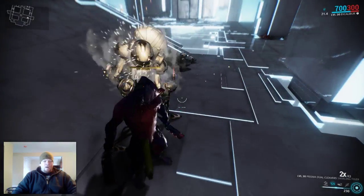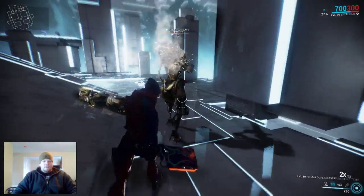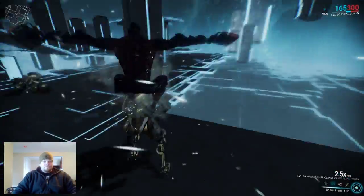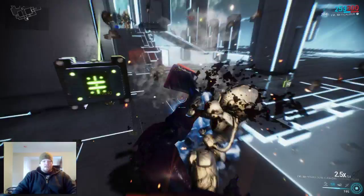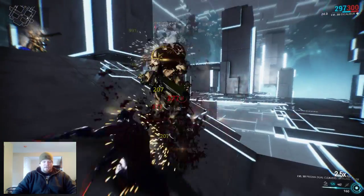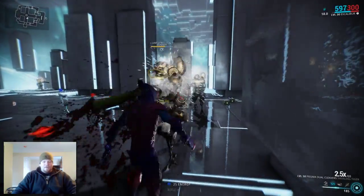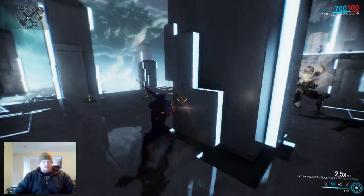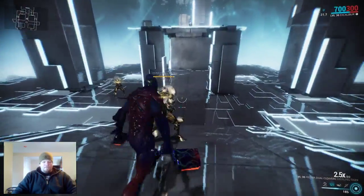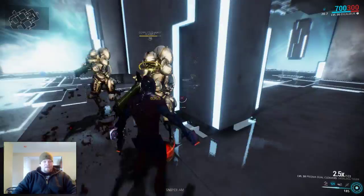If I walk up behind them without alerting them I can pull off a finisher and do a considerable amount more damage. Now if I had a dagger they would have pretty much instantly died, assuming I had Covert Lethality, or if I had modded my Prisma Dual Cleavers to do extra finisher damage it would have been that much quicker. That was a cool little finisher! As you can see it does a considerable amount of damage, and coupled with them being blinded and unable to attack, this will obviously help your entire team as it prevents them from being killed.